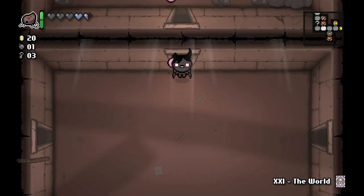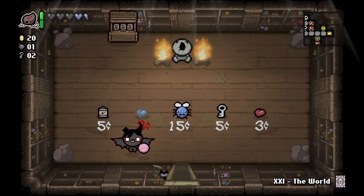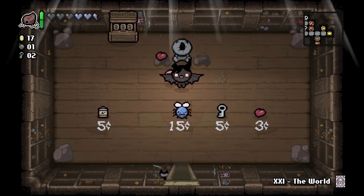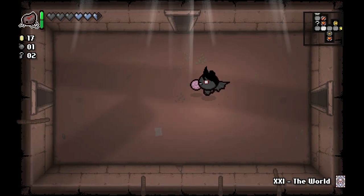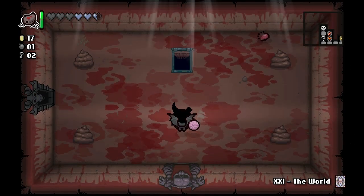There's a secret room right there but we only got one bomb, I'd rather save that to get soul hearts. Let's see what we want to do here. I definitely want this — it's giant flies and spiders — but we don't have anything that gives us flies or spiders right now, so it'd be kind of wasteful to take that. I'll keep our money and donate it to the machine later in the run. We might be able to get to the boss rush — we're on a really good pace for that.